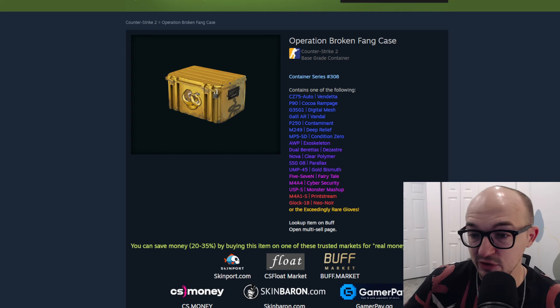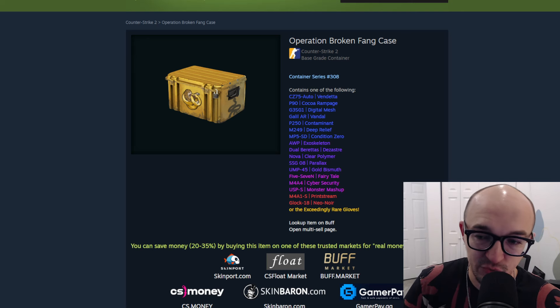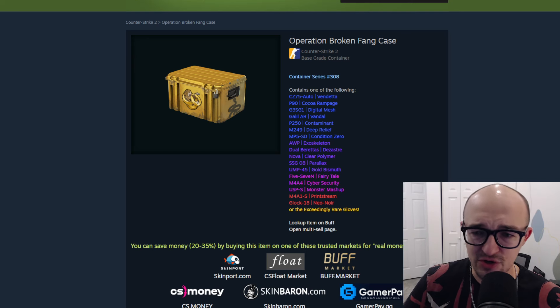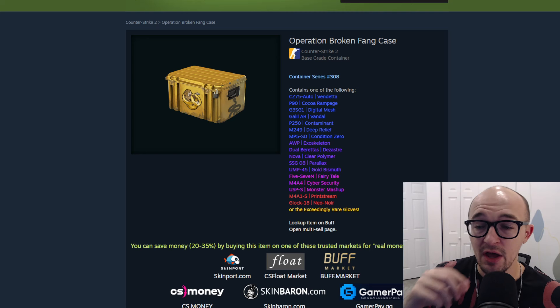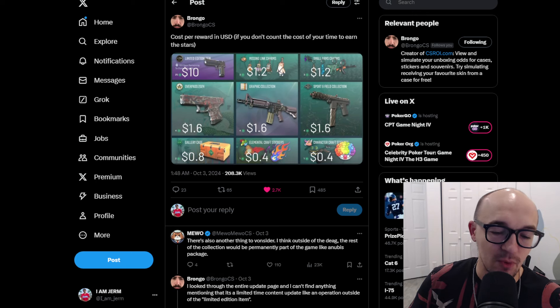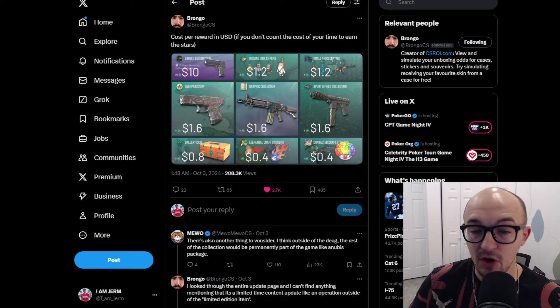In the short term, I think gallery cases will have good value and be the best bang for your buck — the best ROI if you're trying to redeem these passes for as much money as possible. In the long term, a discontinued case is going to be the best investment out of all of these. Yes, there may be some charms or stickers or trade-up skins that do very well, but I would be most confident in the gallery case to perform best long term. That's why both short and long term, the highest ROI for my stars is going to be the gallery case — and that is where I would be spending really all of my stars for investment or ROI potential.